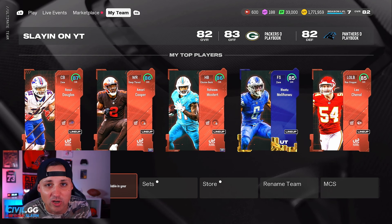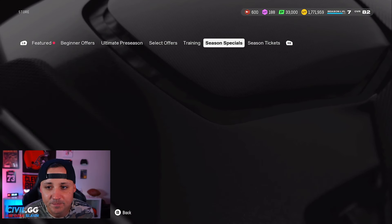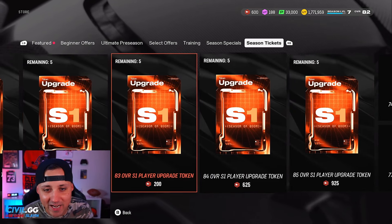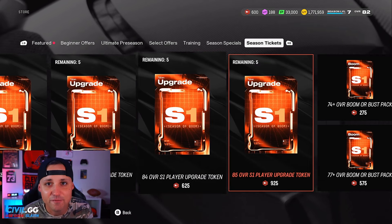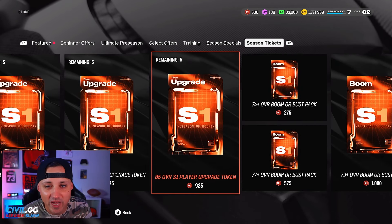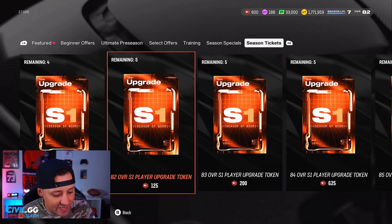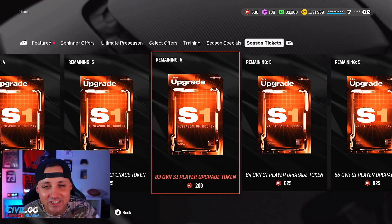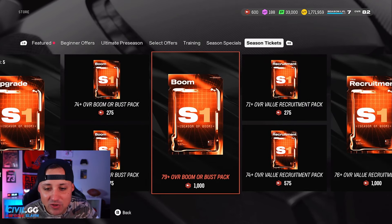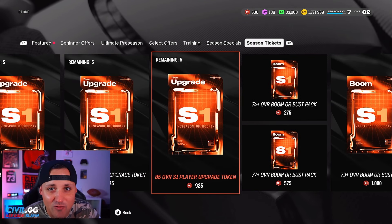You have that 81 overall token from the welcome pack — you can take it off CMC and use it on any of those guys. Then you'll want to buy the 82, 83, 84, and 85 overall tokens in order — you can't just buy the 85 and skip tiers. For additional players you'll need to buy 81 through 85 for each one. Using that free 81 token, it should cost you 1,875 season tickets total to fully max a player to 85 overall.